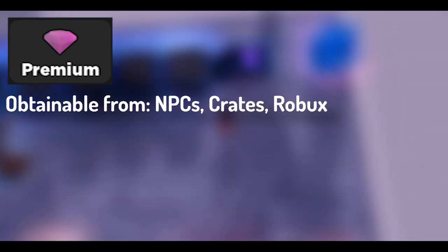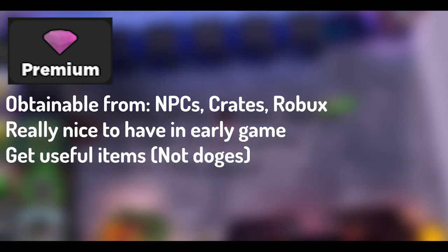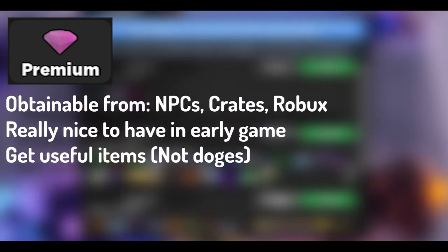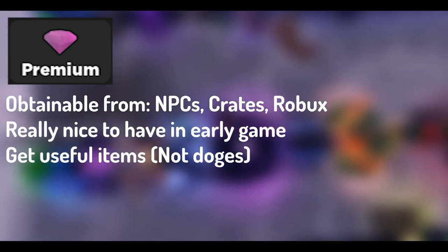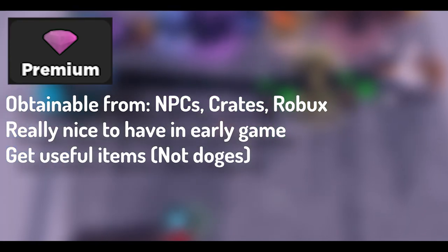UC is another currency in Miner's Haven. You can get UC from NPCs, crates, or by buying more with Robux. Its early game benefits are very important, and some of the items you can buy with UC have helped players even in the late game. When buying items with UC, try to focus on getting use out of the item — like conveyors, mines, teleporters, upgraders. Personally, favorite items include the rainbow set items, the scavenger items, and the green and yellow teleporters. Also, the reversible conveyor is one you'll probably have in your setup at all times.